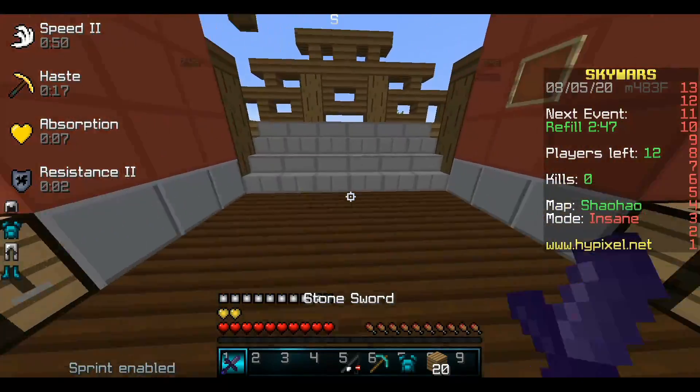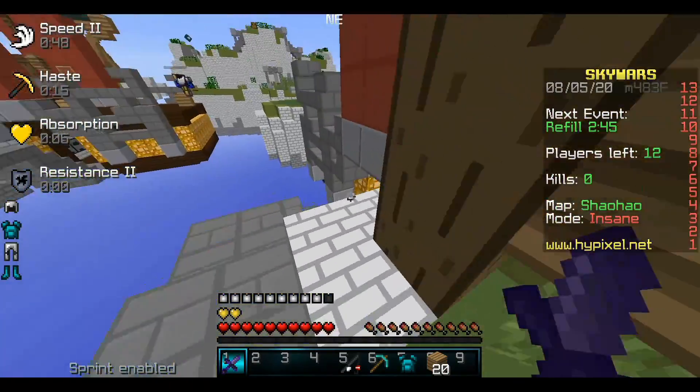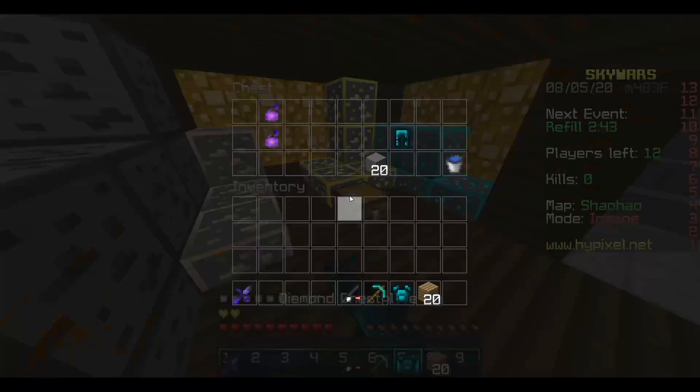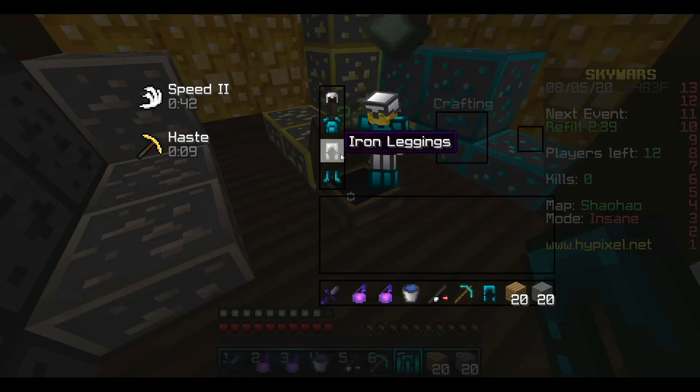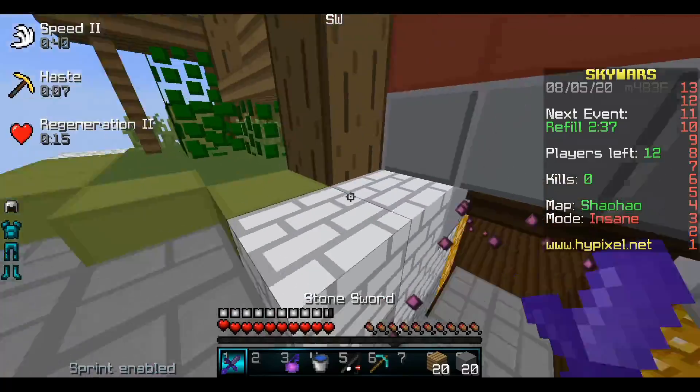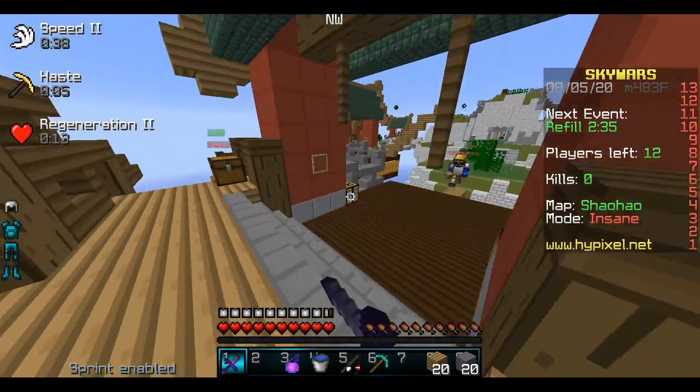We're going to build something cool and we're going to use some blocks too, that's going to be helpful. We could have got blocks at mid, but whatever, don't judge me. We're going to get some gear. At least we have a good amount of armor so nobody will mess with us. And now we can just go straight to mid.